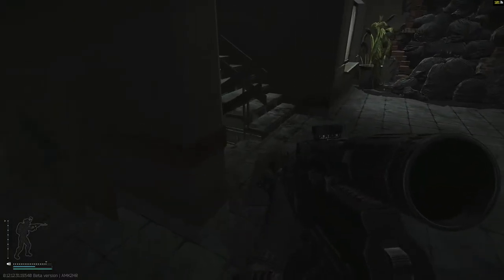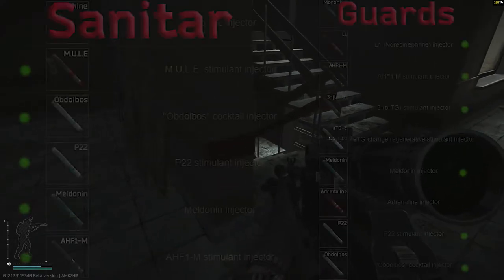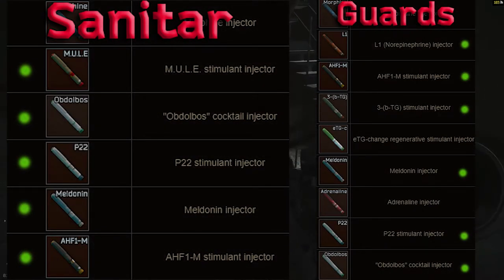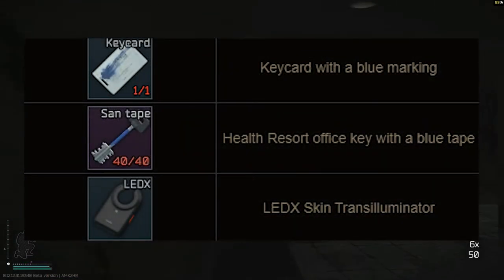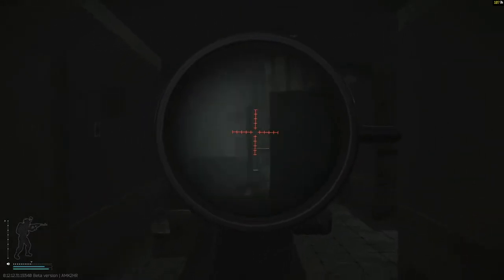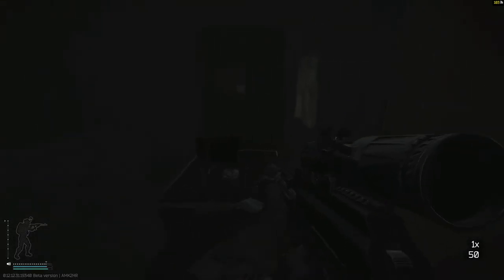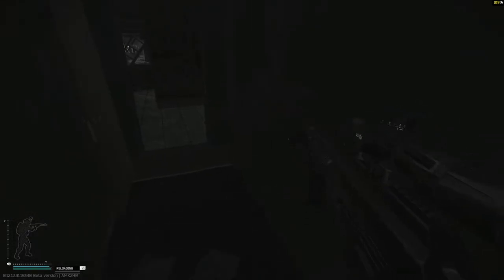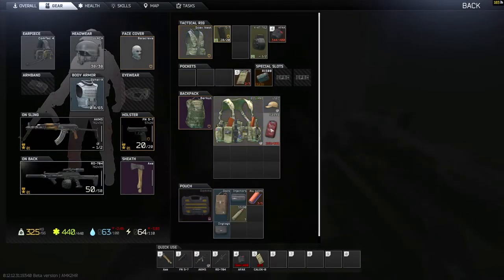Check the bags, pockets, and anything you can search on Sanitar and his guards. They can spawn with all the injectors you need for samples. Sanitar can even have the tapes key, a LEDX, and even a few key cards. He always has his labs key card with the blue mark to open up his room on Labs. This goes for all the guards besides items like key cards, keys, and LEDX, which probably won't spawn on the guards.